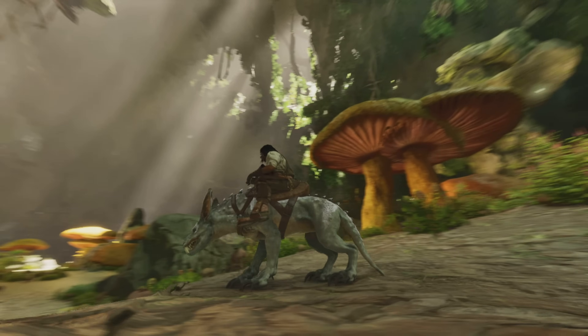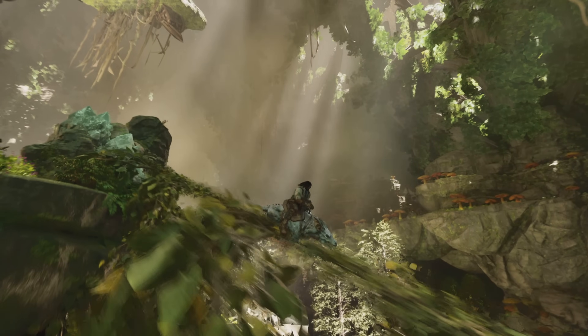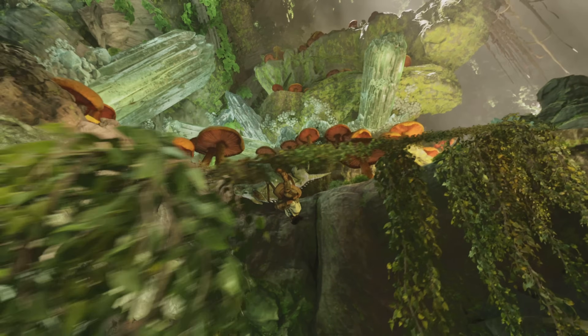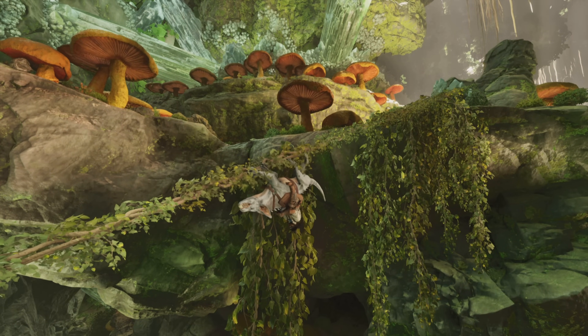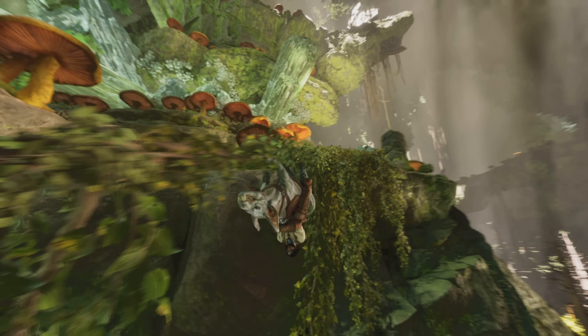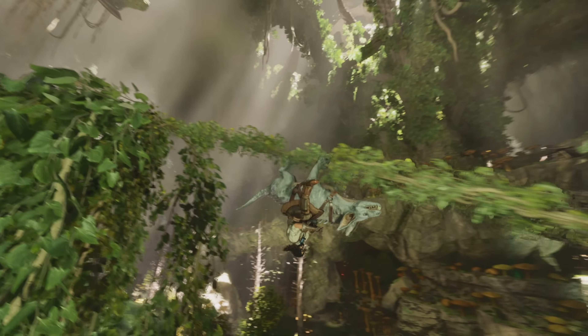It also has a really high jump and it's pretty quick, so you can get around the map. It can go on ziplines, so you can travel across the map super easily because there are tons of ziplines around a lot of areas, which makes travel with this thing great. It also has weight reductions on lots of resources like stone, so it's super useful for moving resources as well.